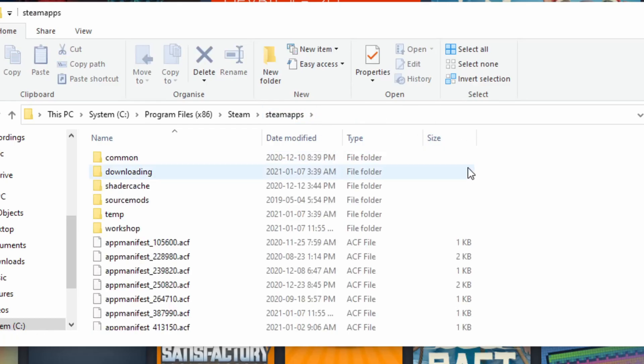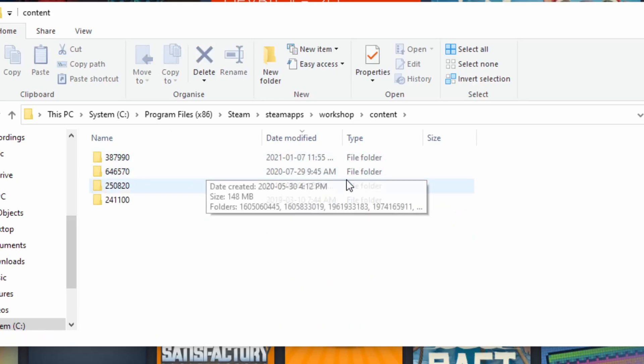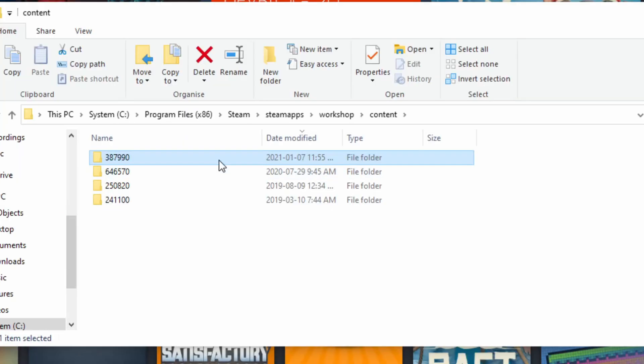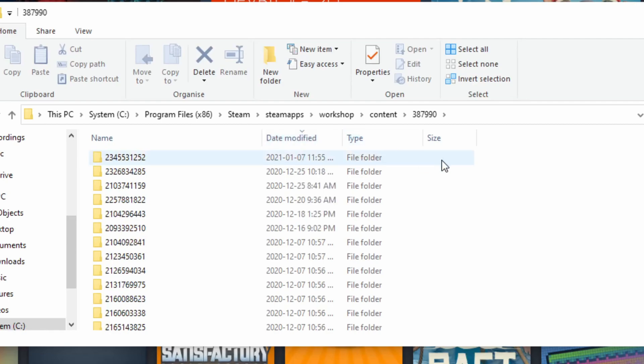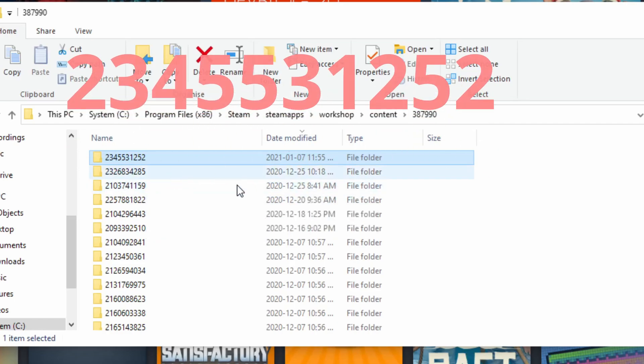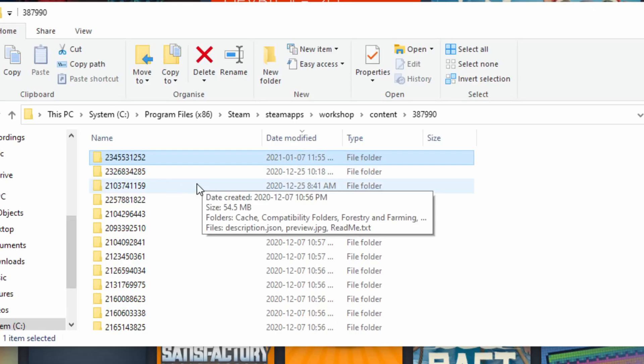In the Steam Apps folder, we open the Workshop folder, then the Content folder. Now you need to find the 387990 folder, which is the ID for Scrap Mechanic. Once you open the folder, sort by date modified so the latest item is at the top. The PvP mod is in the folder 2345531252, which should be at the top since you just downloaded it.